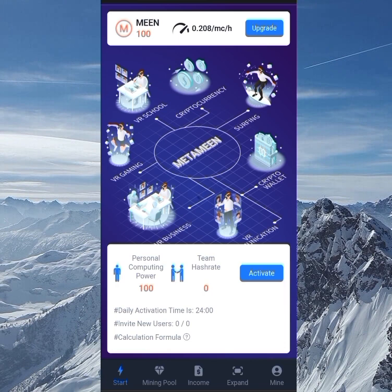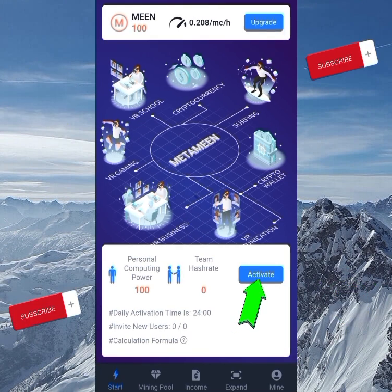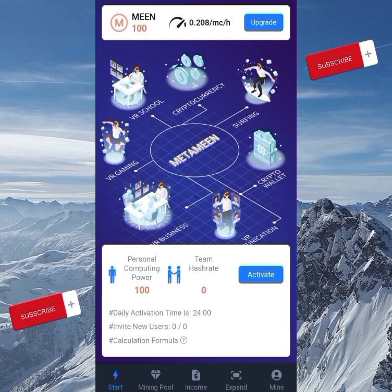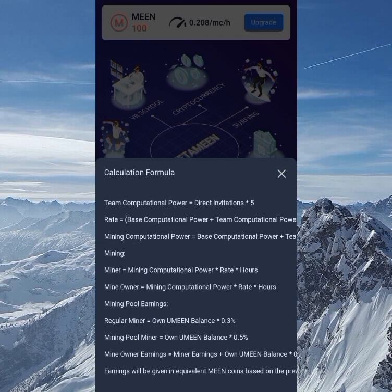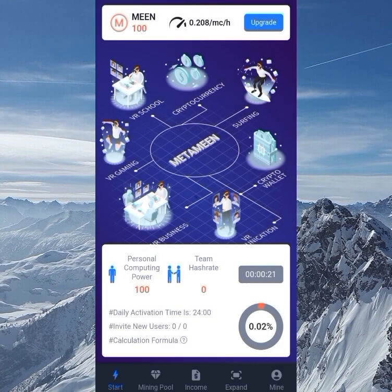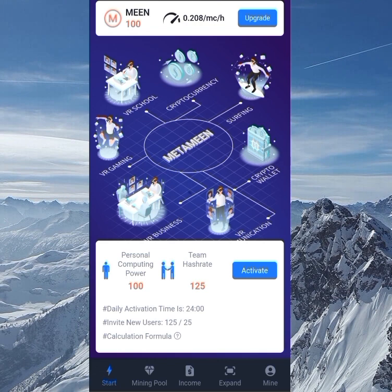Before I go further, let me click on Activate first. I'd advise you not to leave this video because I spent two days making it to make sure I understand the site well. Clicking on the small question mark shows you the calculation formula for referrals, bonuses, and how to increase your mining power. I always try to understand a site thoroughly before making videos, to give a better explanation rather than just a brief intro.